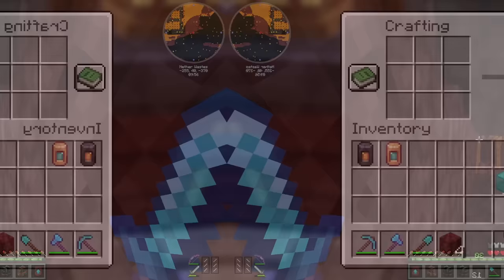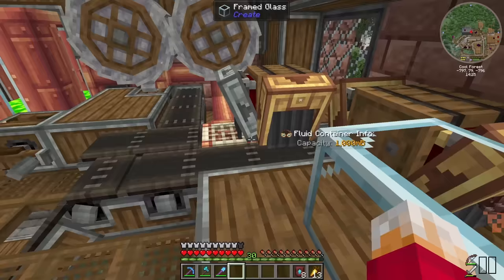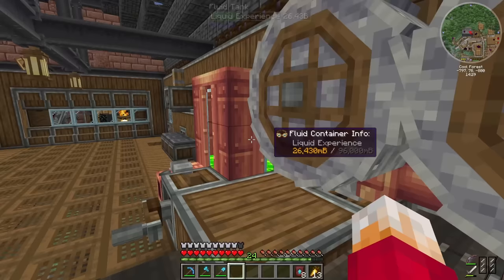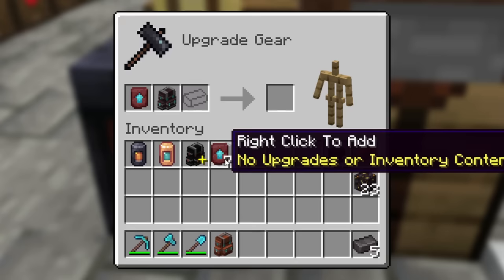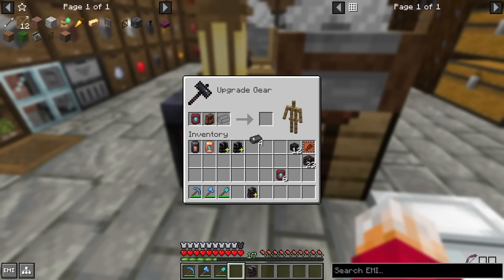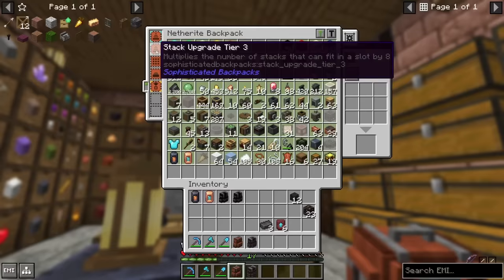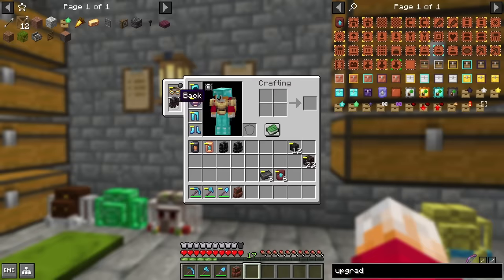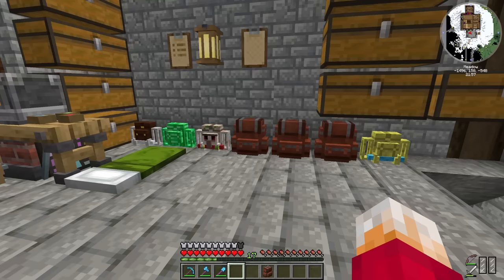First things first, let's duplicate this upgrade and throw the ancient debris in to get smelted. We're going to get five pieces of netherite. Big old backpack upgrade time — get the one off my back, stick it in, put one of those on, and there we go: another netherite backpack. I'll do it with the other one as well. You get more upgrade slots with the netherite upgrade. We are getting quite the assortment of backpacks now.